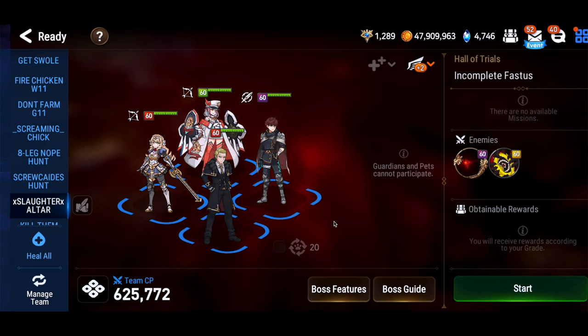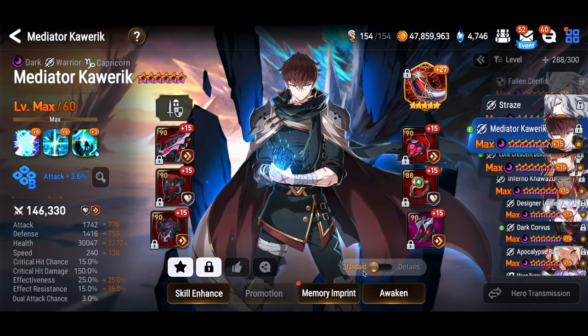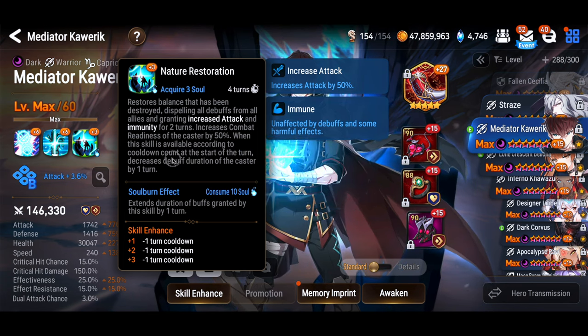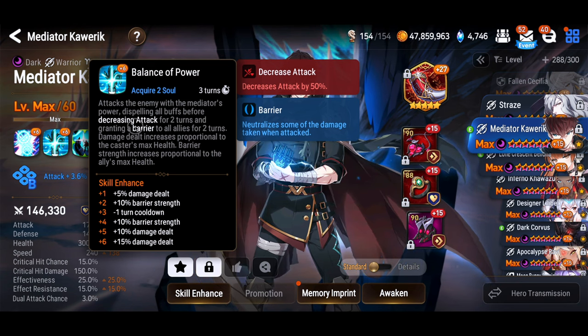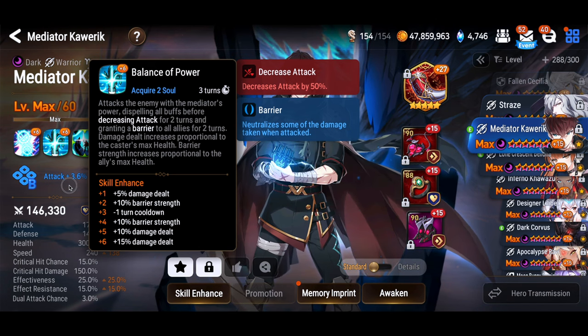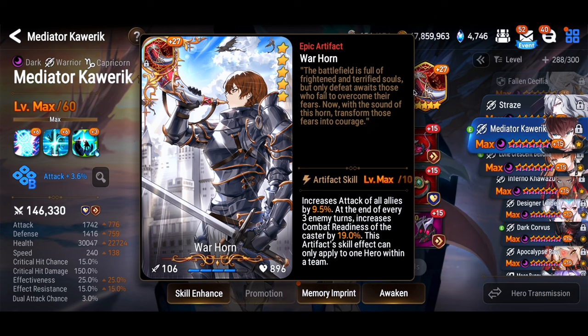To that end we've put this team together as our full-auto team. First on the team is Mediator Querek. His S3 skill is a full cleanse, gives attack buff and immunity, so he takes care of two of our buffs in one fell swoop and gets rid of the buff block and heal block that Fastest puts on your team. His S2 skill gives a barrier, which is an artificial form of healing since we aren't running a healer. He does do an attack down on his barrier, which doesn't work because Fastest is immune. You need to make sure he is the fastest unit on your team who has skills on, and give him Warhorn to help with cycling and extra damage.